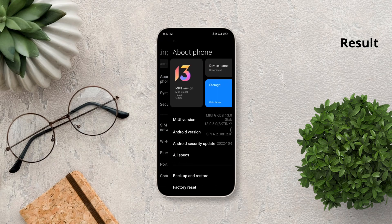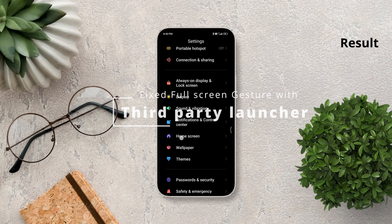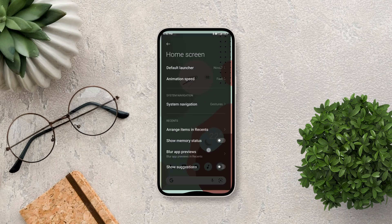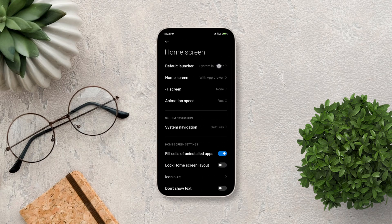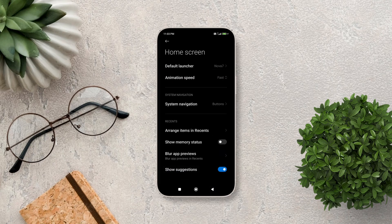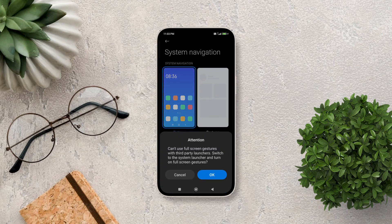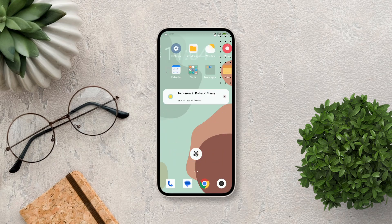Xiaomi does not allow full-screen gestures to be used with any third-party launcher. While we were able to get past this issue in MIUI 12 using a workaround I've already made a video on, it seems that after updating to MIUI 13 that workaround doesn't work anymore. As you can see, I have this device running MIUI 13 with Nova Launcher as my default launcher, but when I try to use the full-screen gesture it forces me to use the system launcher. In this video I'll show you how to fix this issue and use full-screen gestures with any third-party launcher in MIUI 13.